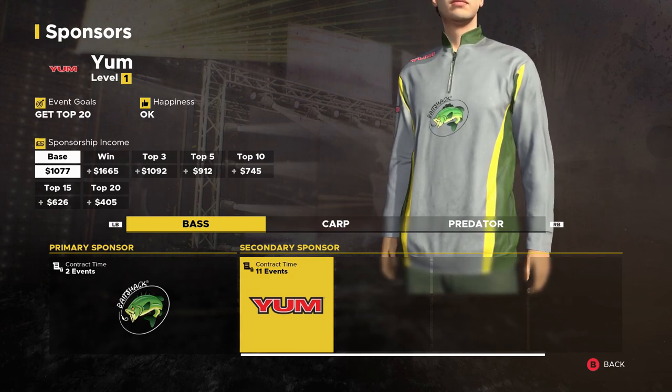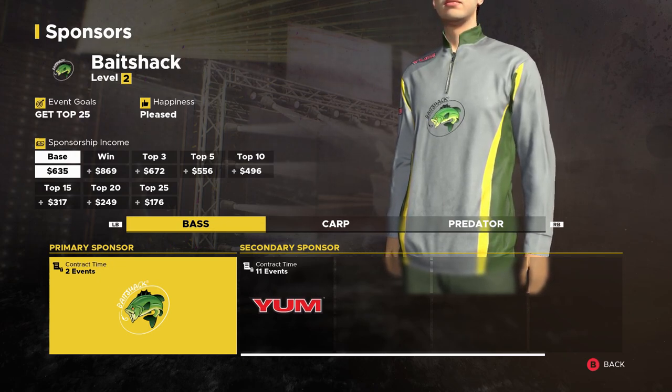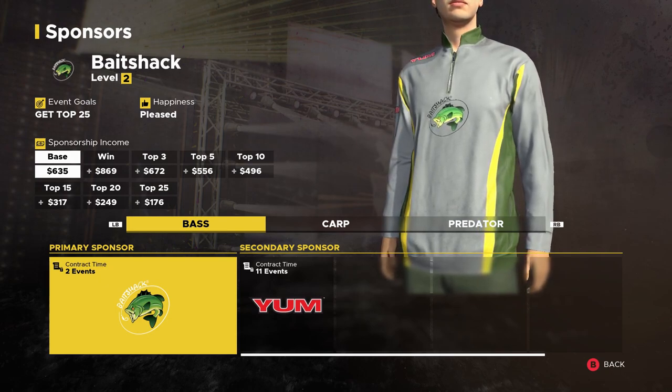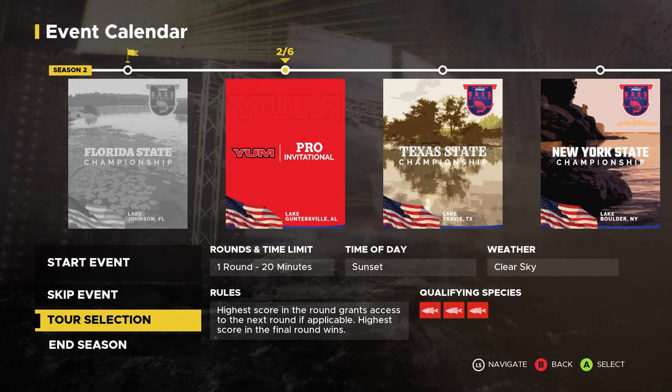The YUM goal is to get within the top 20 and they're with us for 11 events. Our primary sponsor Bait Shack is pleased with us — their goal is for us to get into the top 25 and they're with us for two more events. As soon as we picked YUM as our sponsor, a new event popped up in the event calendar: the YUM Pro Invitational at Lake Guntersville, Alabama.